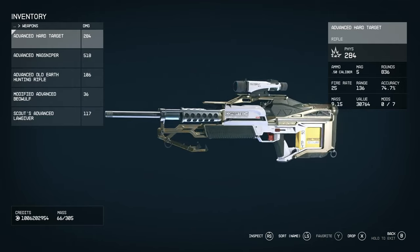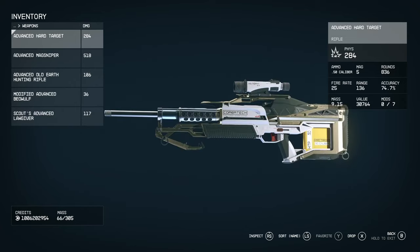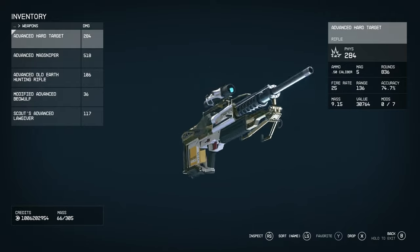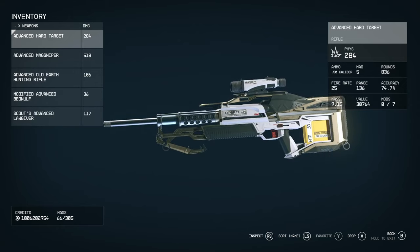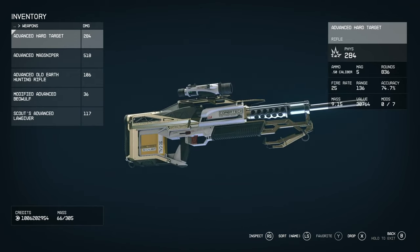Looking at the weapon itself, it has a big metallic barrel with what appears to be a suppressor mount. It resembles the barrel shroud found on M1A1 and M2 Browning .30 and .50 caliber machine guns — a really cool design. The stats show a base damage of 284, fires .50 caliber, base magazine of 5, fire rate 25, range of 136, accuracy of 74.7, and a mass of 9.15.